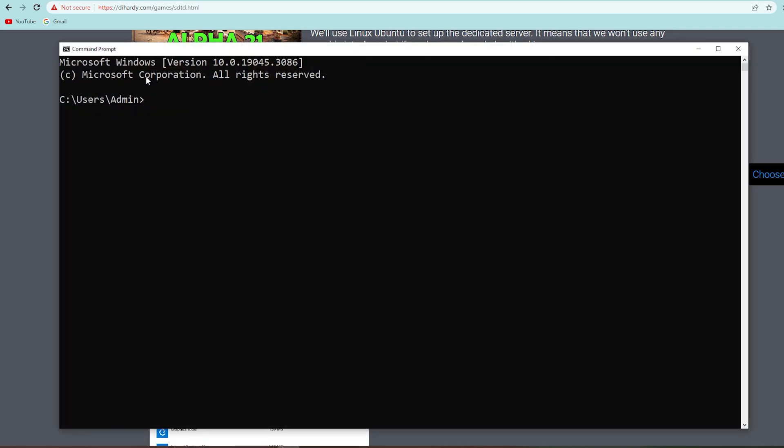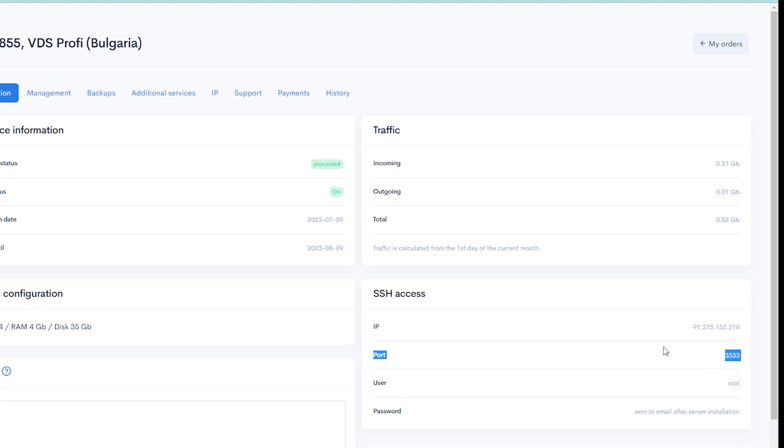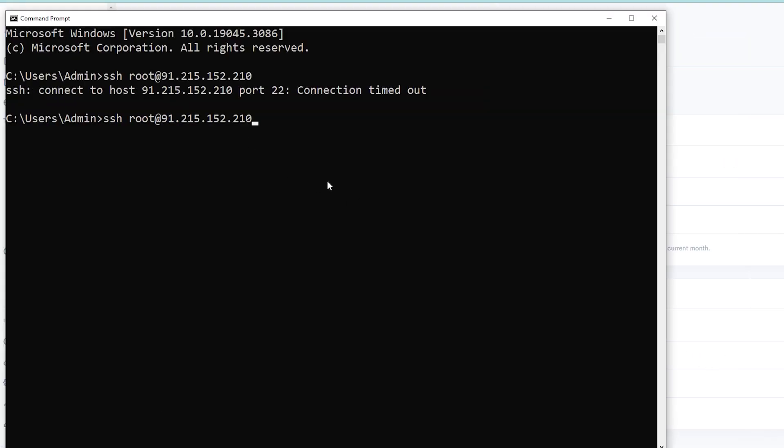Open Command Prompt on Windows. If you're on Linux or Mac, open your terminal. To connect to our VDS, type: ssh, then our username which is root, the @ symbol, and our IP address found in the control panel. The default SSH port is 22 but this hosting uses a different port, so before 'root' type -p 3333, then hit Enter.